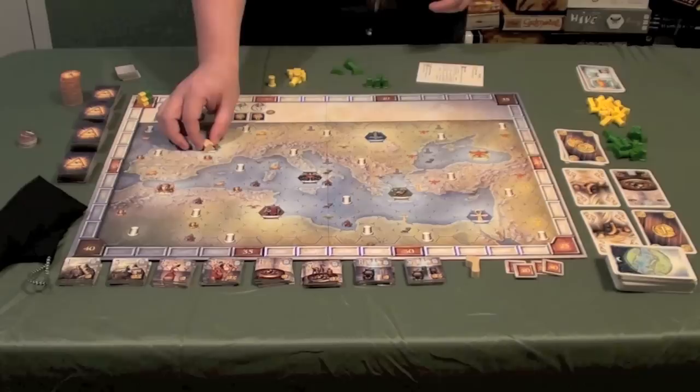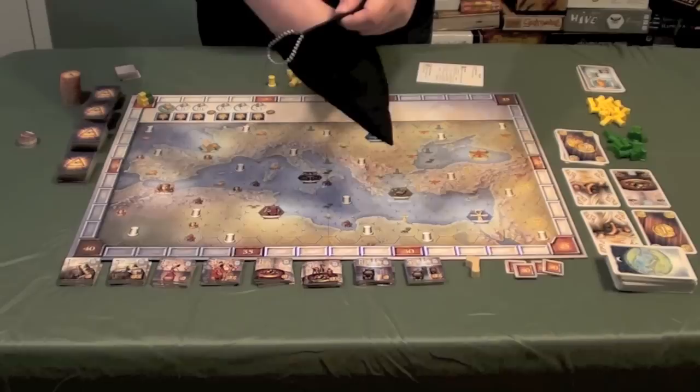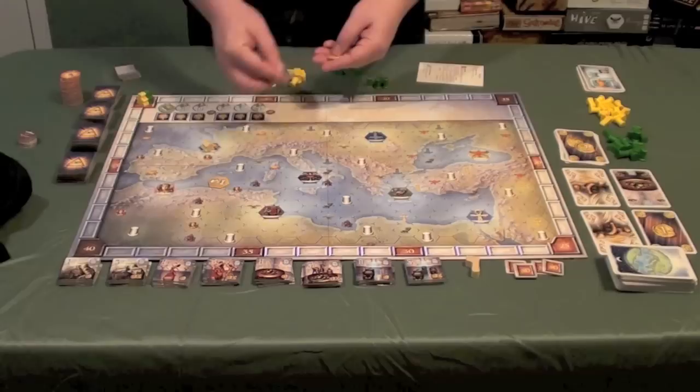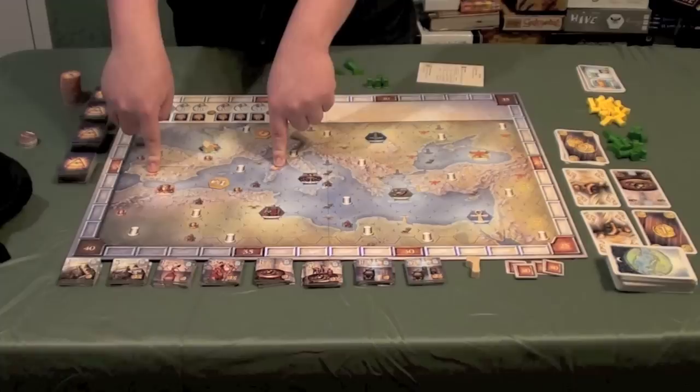You're also going to draw some hexes from a bag. In a two-player game, you draw hexes for three different spots, but for more players you draw more. You place them on the board in the spots that match this civilization — one here, one over here, and one here — with two more spots for three and four players respectively.